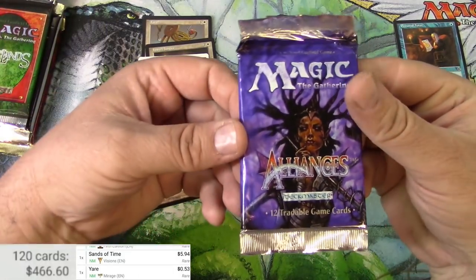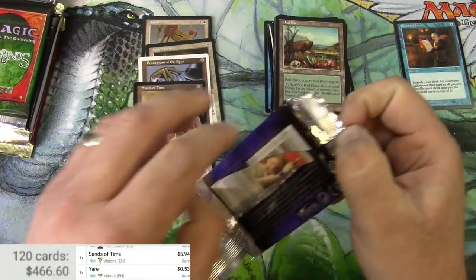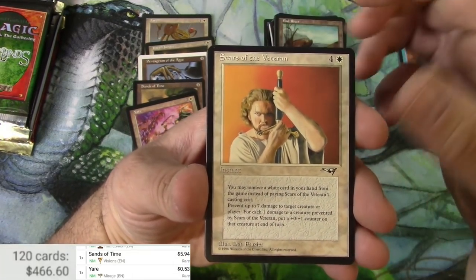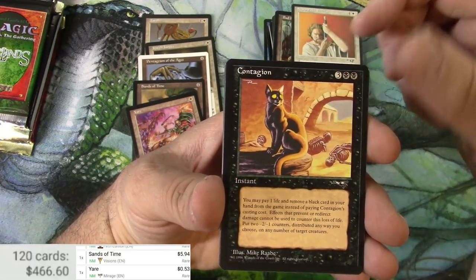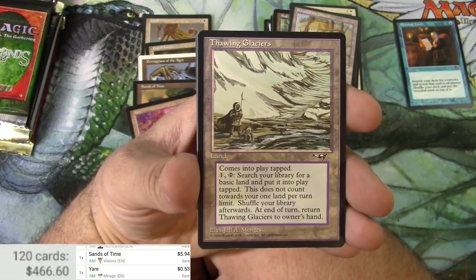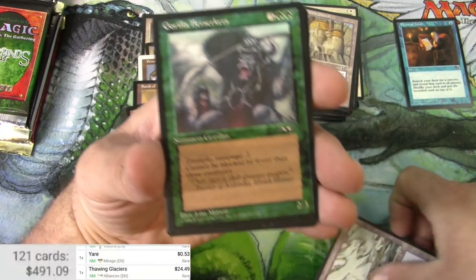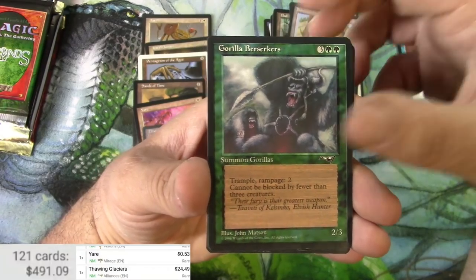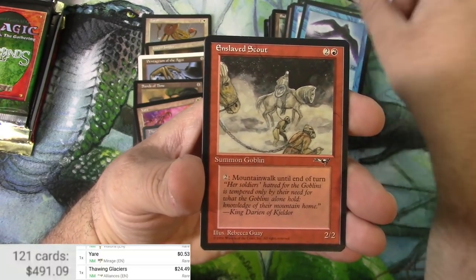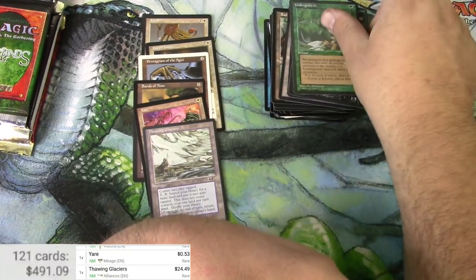On to Alliances — another pack with some possibilities, and one I don't know the pack order on. Scars of the Veteran, Contagion — I believe that's an uncommon — School of the Unseen. Thawing Glaciers — that's actually pretty decent. There's your rare, and it's an okay hit: $24.49. Finally a little pay dirt! Berserkers, Mirror Armor, Stormcrow, Martyrdom, Fiend and Undergrowth.